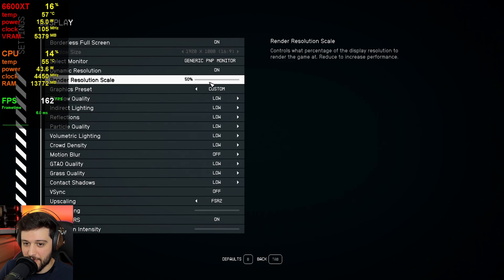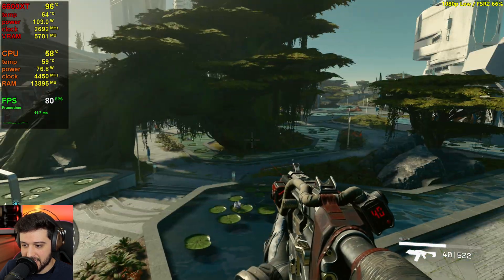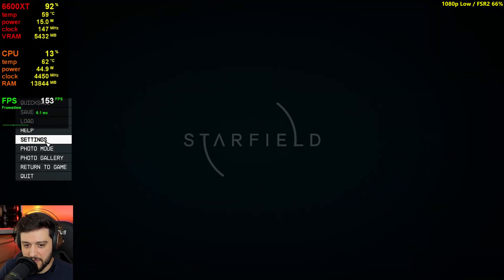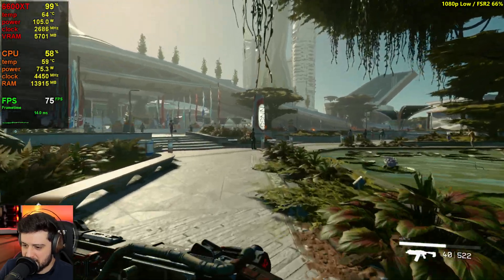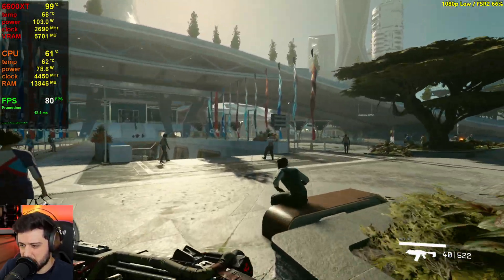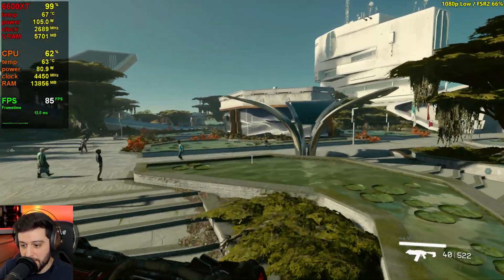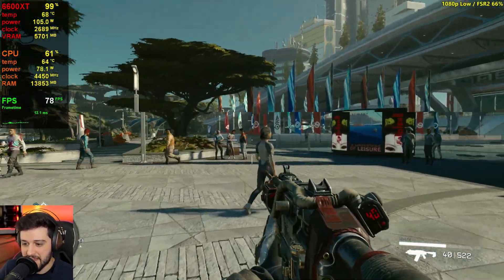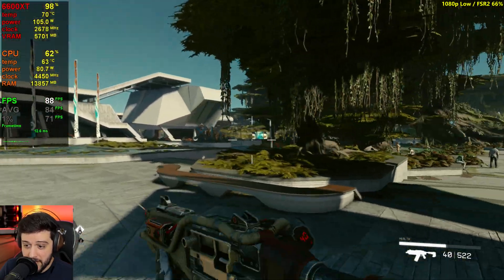Let's try it out with some render resolution scale. I'm going to set it to 66%, which is FSR 2 quality. FSR 2 is enabled. It looks a bit worse, a lot softer — probably because the sharpening is at 0%. I'm going to set sharpening to 69%, the best value ever. A lot of people say 69% is a little bit too much — I don't think so. It doesn't look over sharpened at all. I'm on a 42-inch monitor, so your results might vary, but the sharpening doesn't impact FPS. Set it to whatever value you prefer.